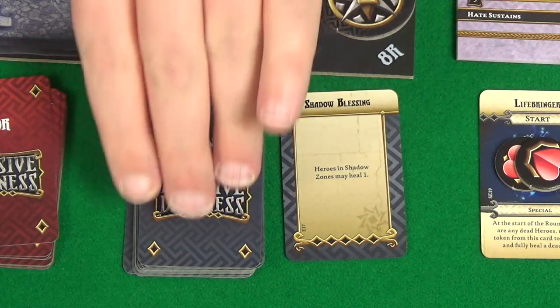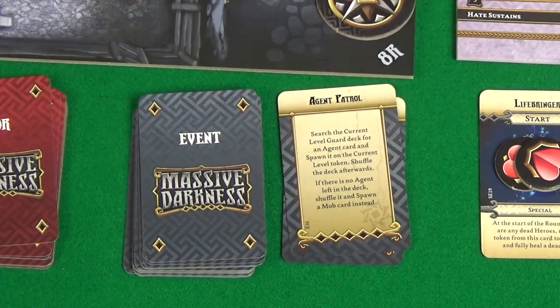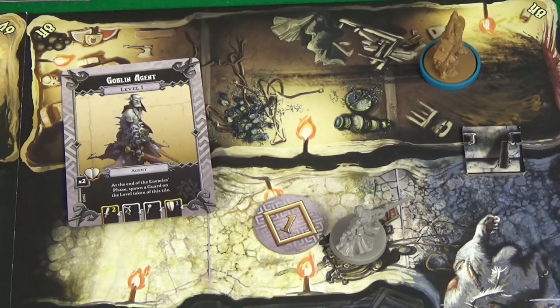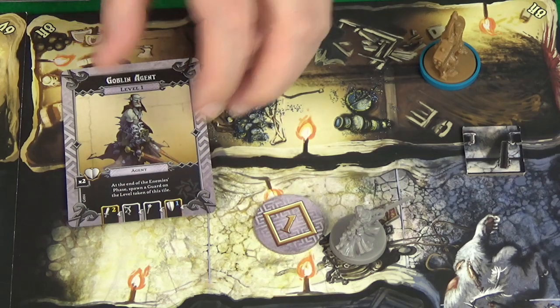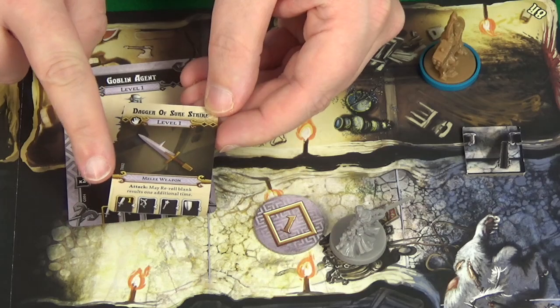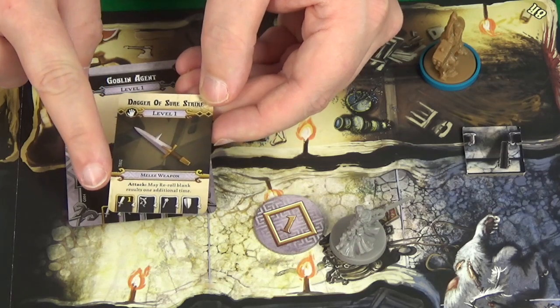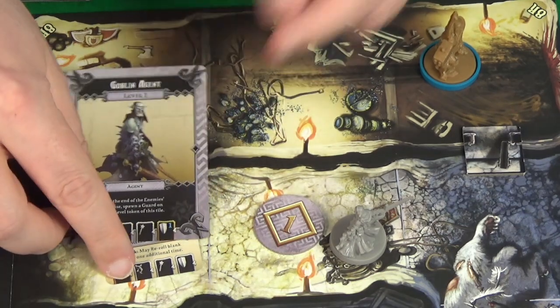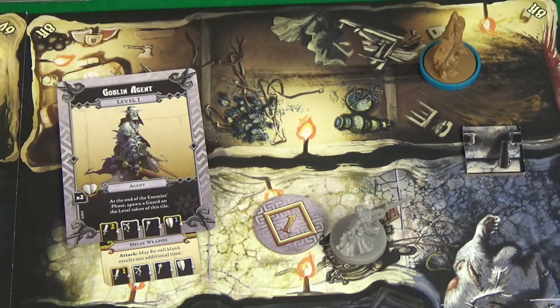Then our event this round - we have an agent patrol, so we spawn an agent. The agent we have is a goblin agent and he's going to appear on the current level token. As a guardian, the item he has is a Dagger of Surestrike - when attacking he may re-roll blank results one additional time, and it's giving him a third yellow dice on his attack. So he's going to be pretty hard and he's got two health. Then the end phase, passing the token.